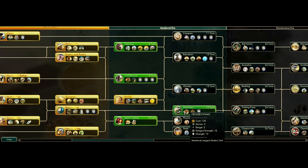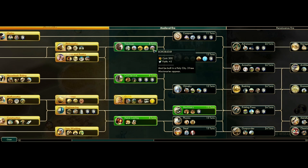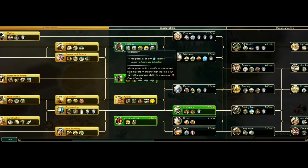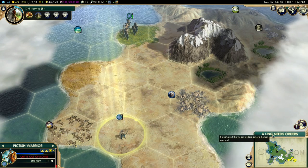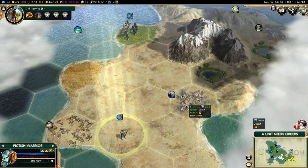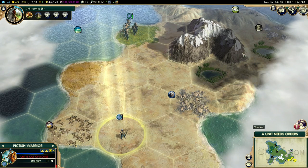Let's have a look at the tech tree. We could go for Machinery, which would give us crossbowmen and faster movement on roads. Theology would allow us to build the Grand Temple, which doubles religious pressure from the city — brilliant in the capital. Civil Service gives us pikemen. I think we'll go for Civil Service then theology on the next turn. If you're trying for a scientific victory, try to spread your science points evenly across the tree rather than rushing down one side.